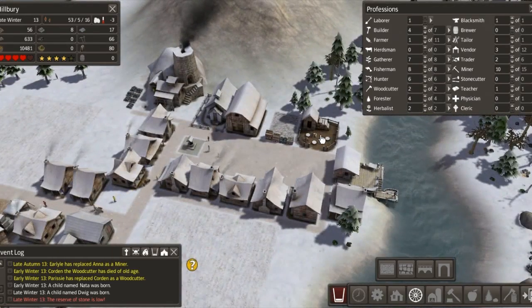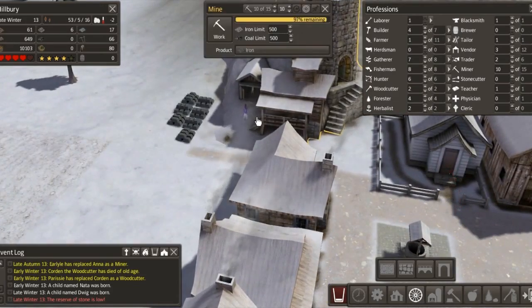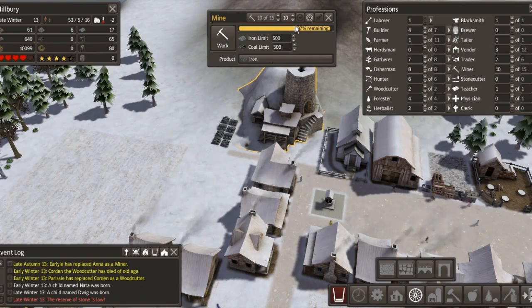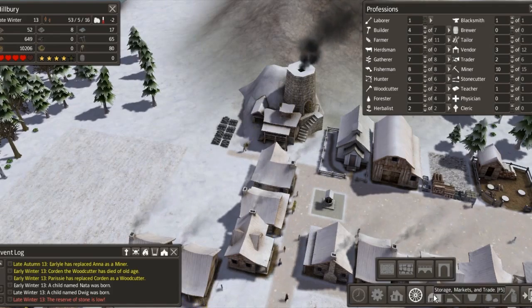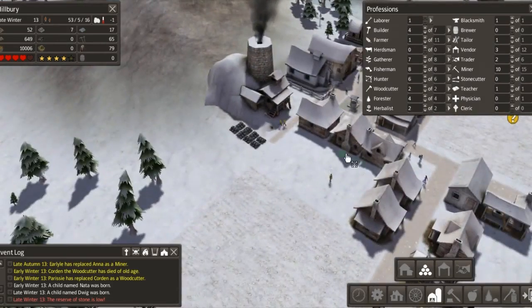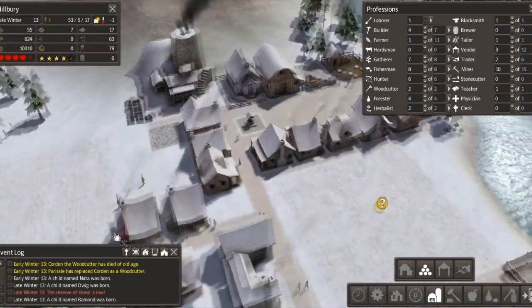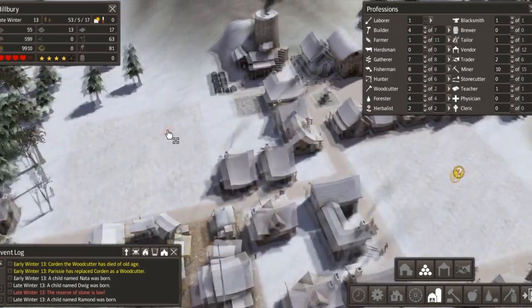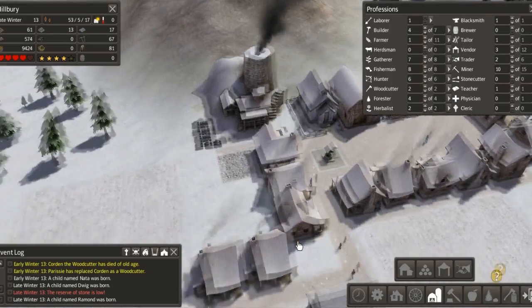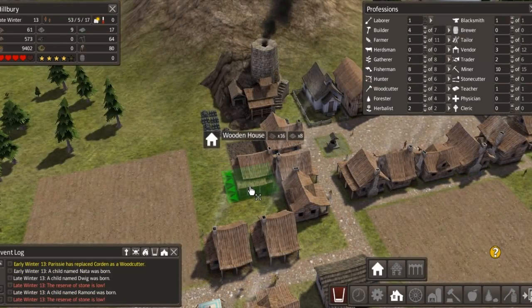Our stone is now going up, which is good. We're in late winter. Our farms are all turned off at the minute, one farmer just keeping everything going. Four builders - they should be building the house now. Plenty of trades in there. All this iron and stone to tackle this side of the mountain. Once this is in, we may put a tunnel through here just to make it quicker. How's the blacksmith doing? Stone is low, we know that.